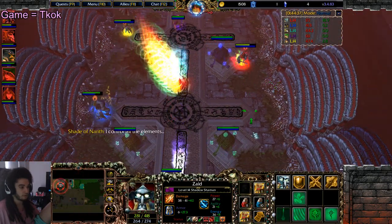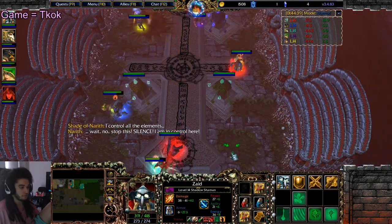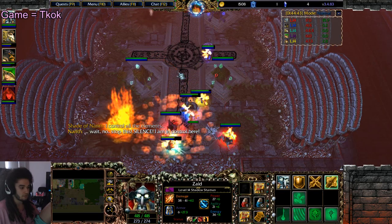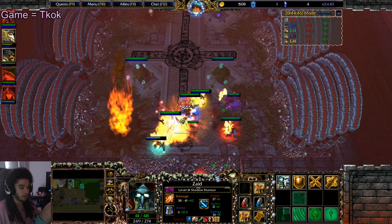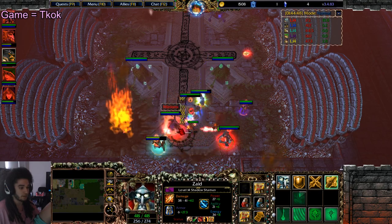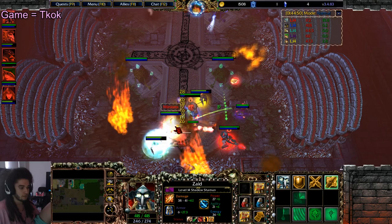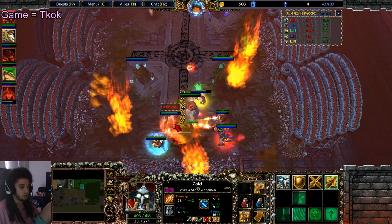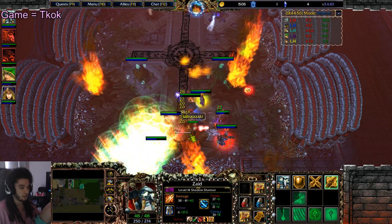Alright guys, we're gonna move down to go to him. Yellow, I want you to drop healing wards right on the boss. Do not go to Biggie's side — Biggie's side is the dangerous side. Yellow, you can save your healing for other people as well, you don't have to worry about healing the tank.